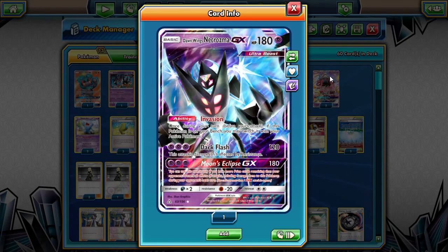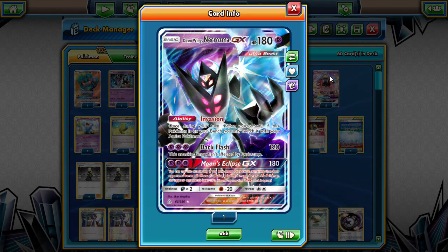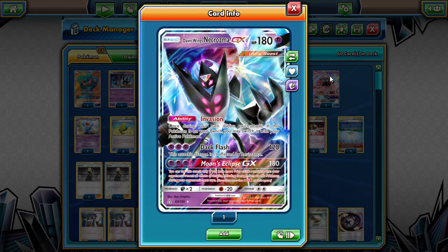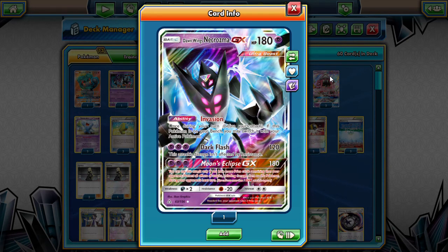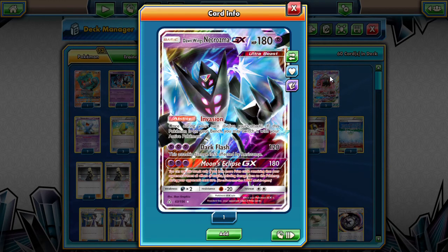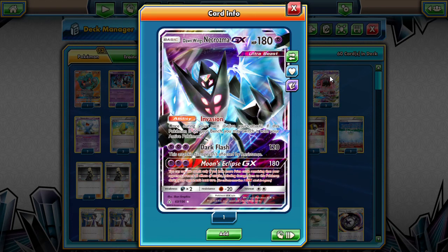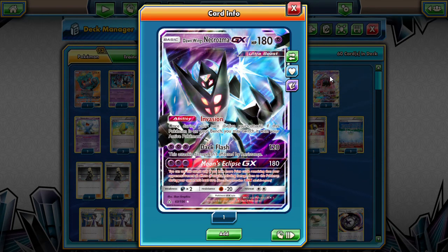We also have the Moon Eclipse GX attack. It basically works like a counter energy almost - you can only use this attack if you have more prizes remaining than your opponent's. It prevents all effects of attacks including damage done to this Pokemon during your opponent's next turn. So as long as they can't Guzma around it, you should be able to have a turn of protection after using Moon Eclipse, which allows you to two-hit KO something else. Maybe, maybe not.